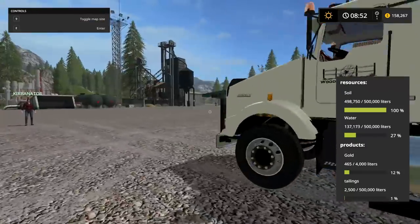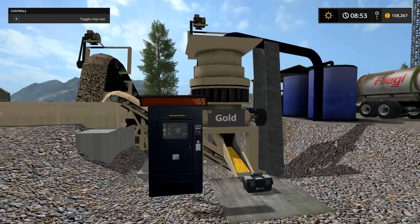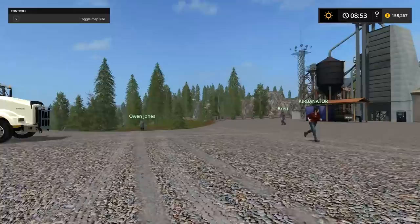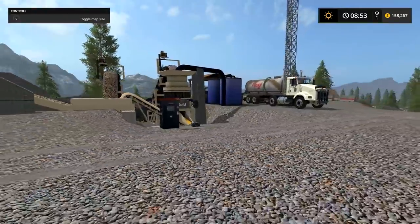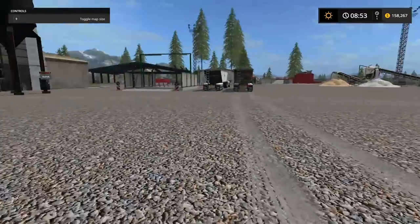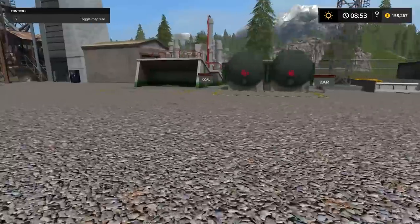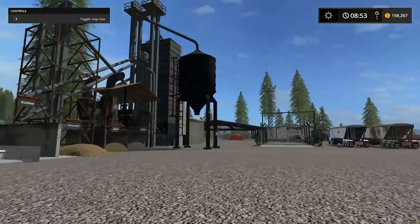So we got gold — we have a ton of gold, we have 465 gold — which is going to be a lot of money, like an insane amount of money. Do you guys want to cash that out today? Yeah, we got to cash it out today. At the end of the video we'll cash it out, we'll go down to the bank. But the main focus of this video is going to be to make asphalt, some asphalt, right over here.